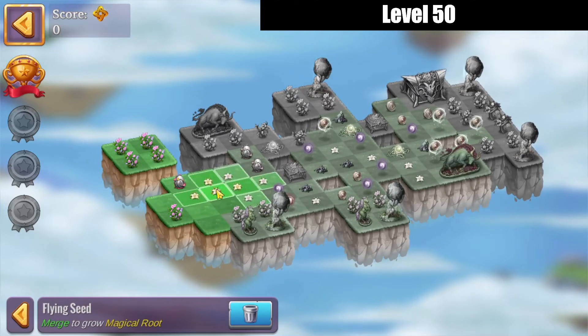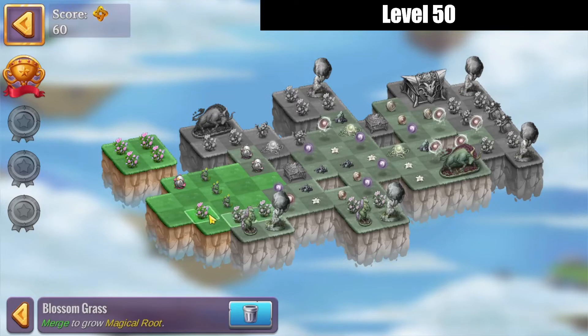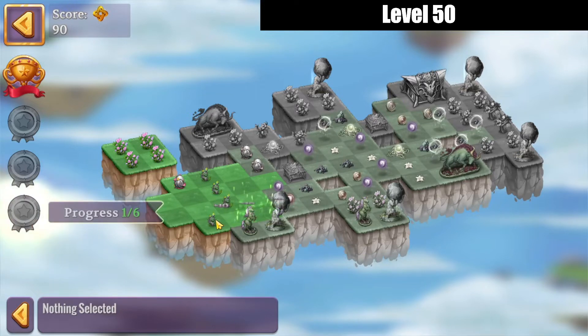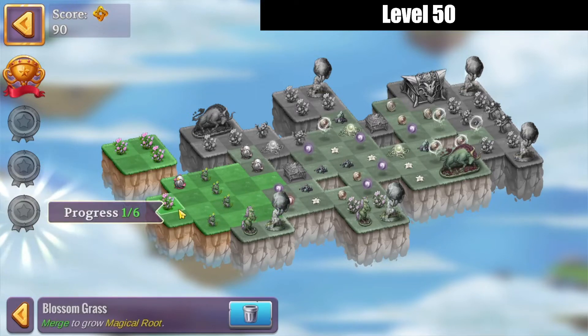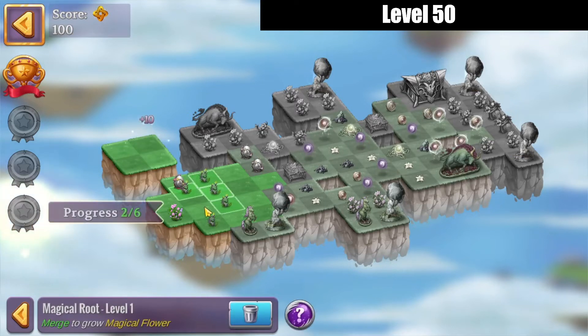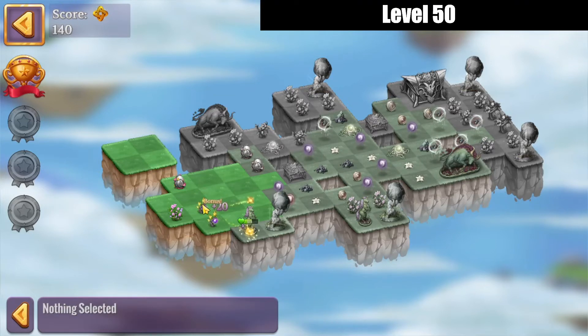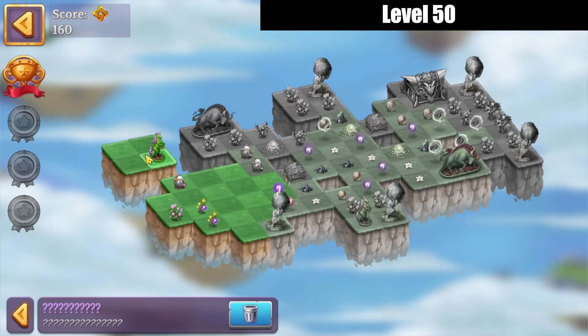We're going to tap these little floating seeds first and merge those on up. Then merge the grass down here and bring one of those grass away — merge those up. That gives me a five merge with these magical roots, which gives me a couple of flowers.